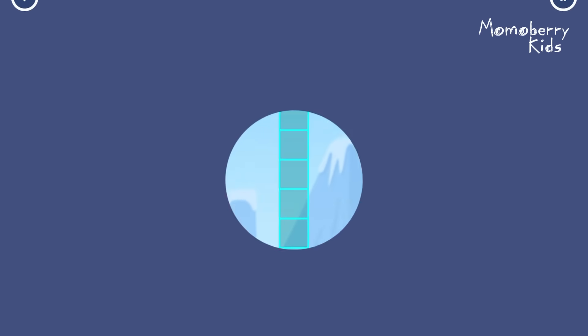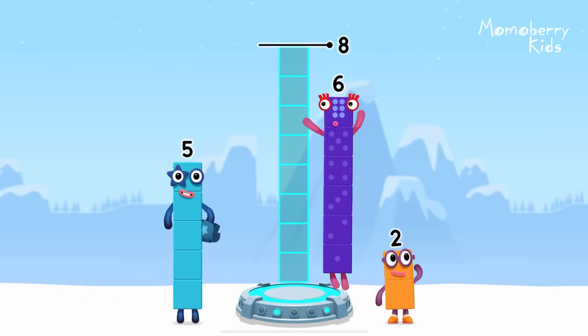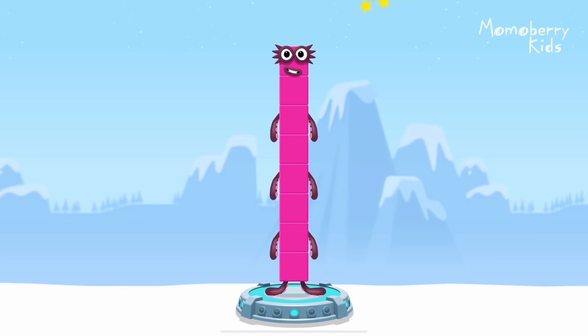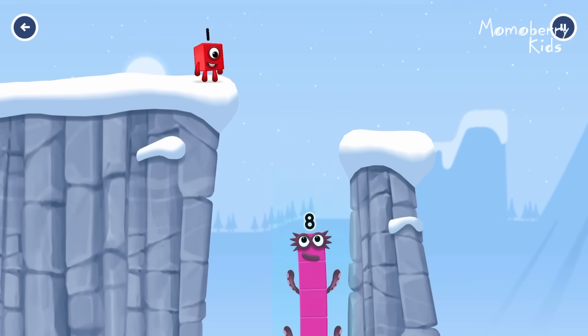Add number blocks to make eight: six plus two. Correct! Six plus two equals eight! I am eight! Fantastic!